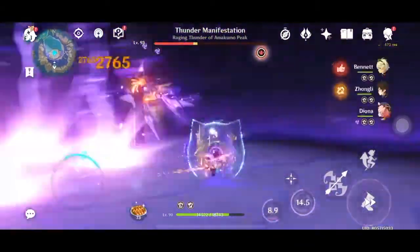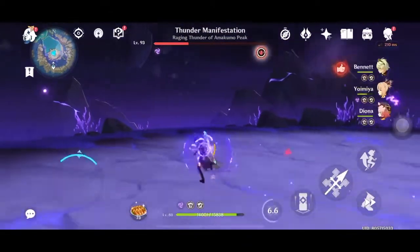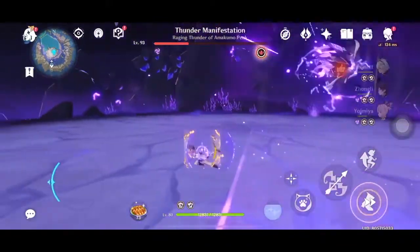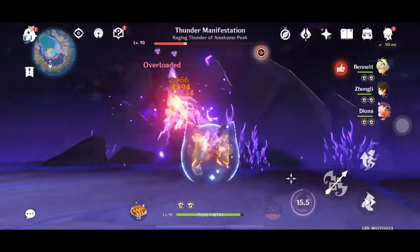Back to Yoimiya — the Electro Gate is going to chase me again. The cage is going to be very annoying, so I'm using Zhongli's burst to get out of it. Getting more defense from Diona and going near the boss to deal damage.